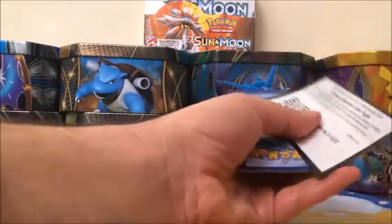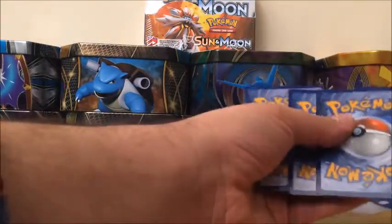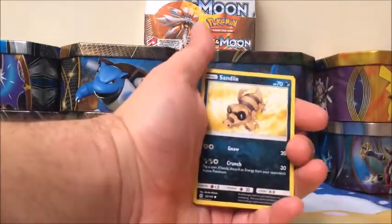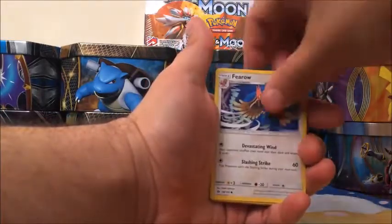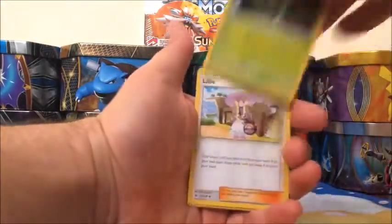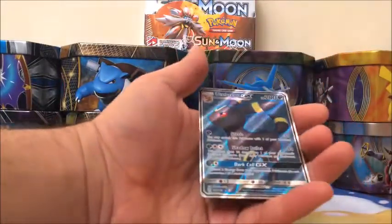Last pack. Ultra rare — it's white. Hope that it's something good. I see something. Sandile, Snubbull, Fomantis, Grubbin, Spearow, Fire-type Energy, Granbull, Metapod, Lily, Sandygast, and the rare is another Umbreon GX!